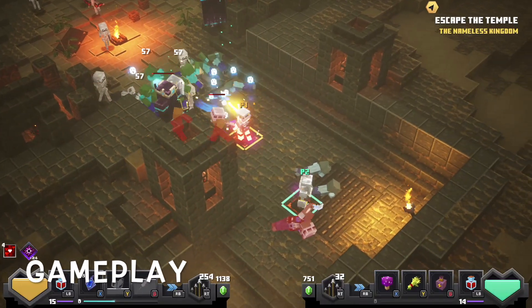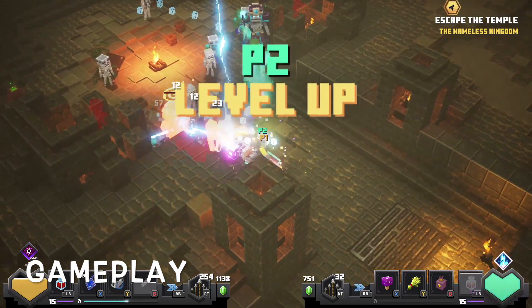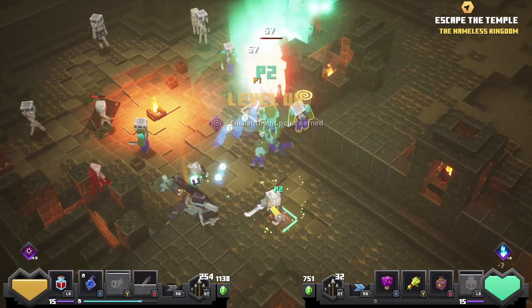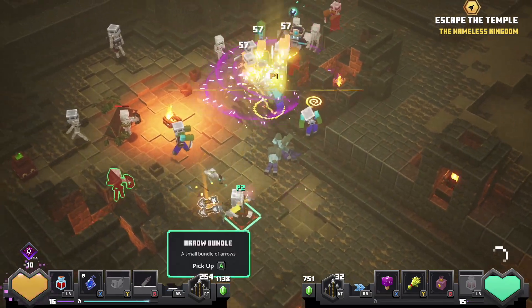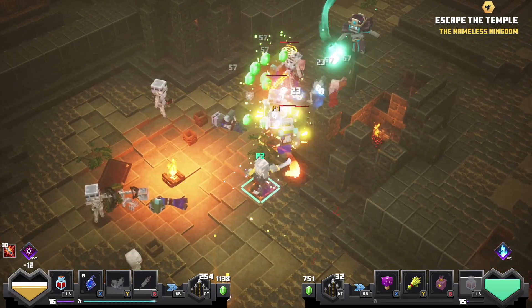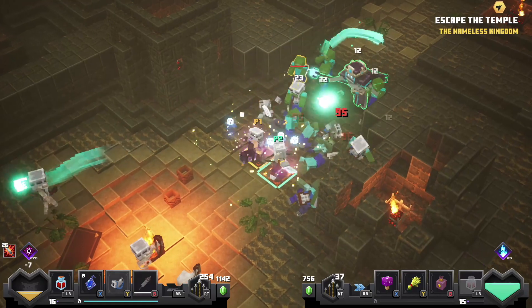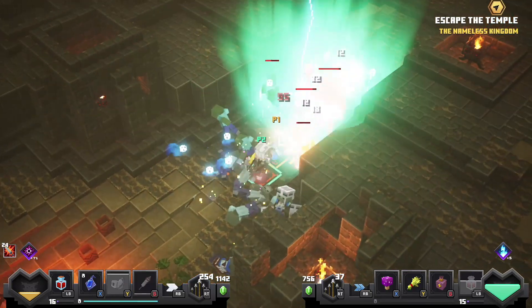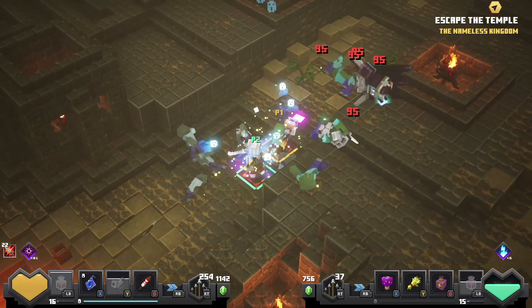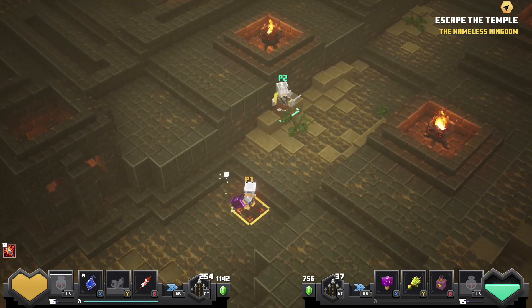It's a dungeon crawler akin to rogue-lite type games. The procedural generation is mainly limited to the smaller enemies — you'll have the same types of enemies in each map but the numbers of each could be different, like more skeletal archers compared to melee zombies. The bosses are the same and will attack you at the same points. There are RPG elements like making enemies fight each other or setting them on fire.